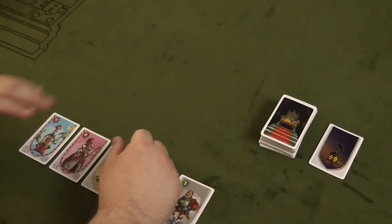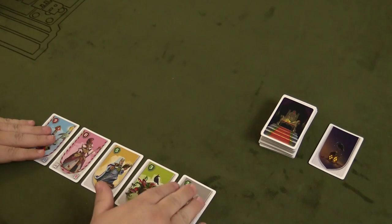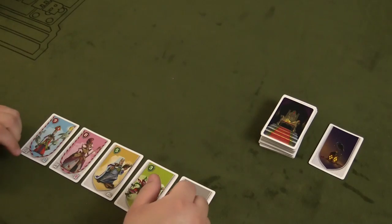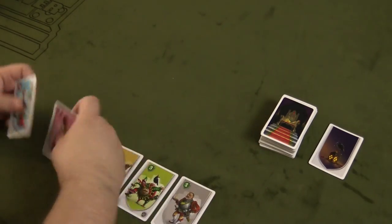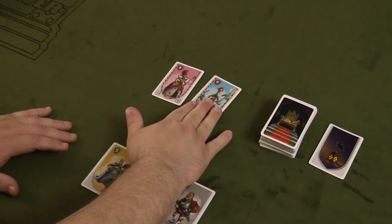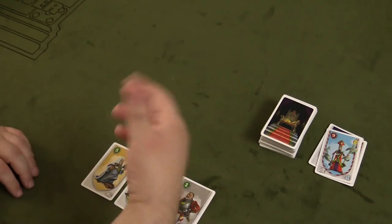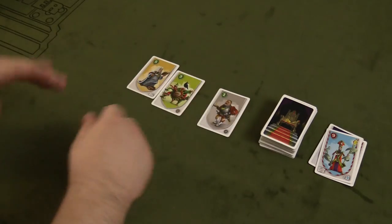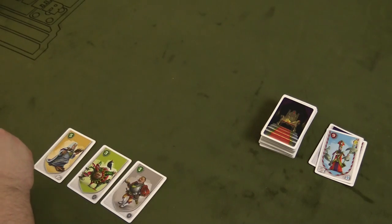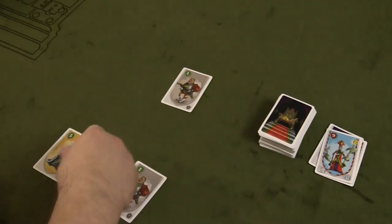There are three ways your turn can end. First, if you draw up to five cards that are all sequentially less than the previous one played, your turn ends because five is the maximum. Second, if you draw a card higher than the previous and can't manipulate it, you bust and those cards go to the discard pile. Third, you can simply stop and say you have enough cards and pull them into your tableau.